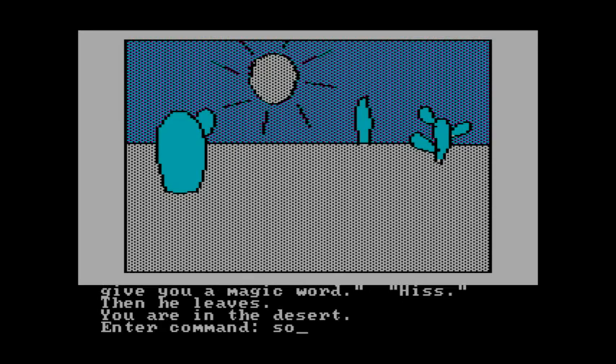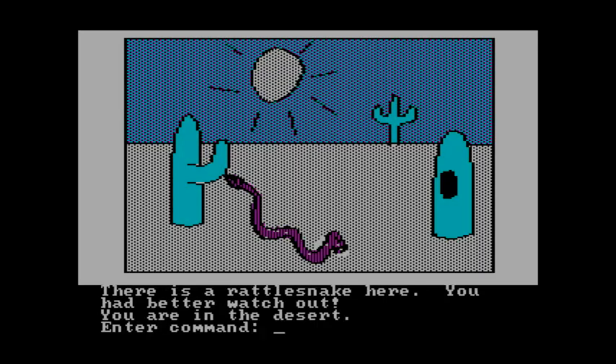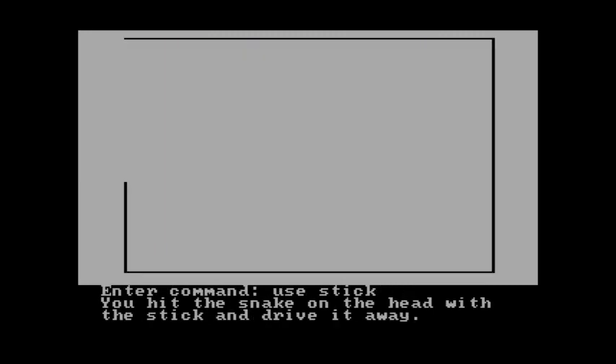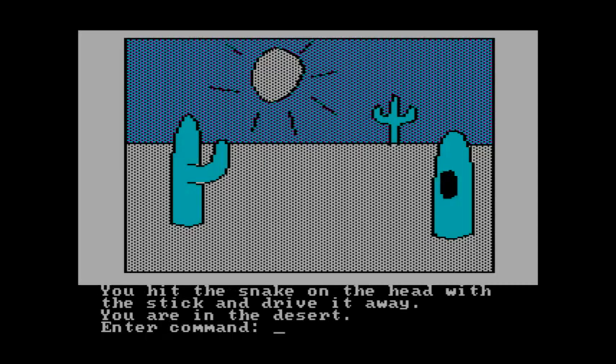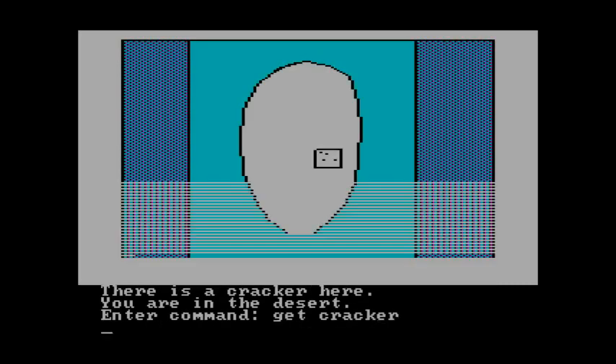Moving south twice, we've got rattlesnakes, so use the stick to get them away. Look in the hole — there's a cracker, we'll grab it.